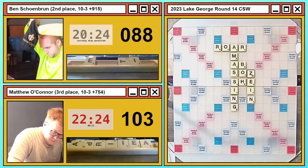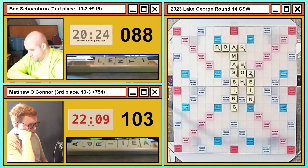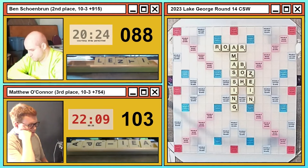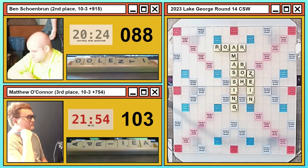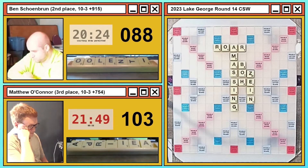Ben demonstrating exactly why — a frustrating start, expecting to bingo within the first four or five turns after exchanging down to INRT, but still hasn't done so. ZINE has to be a pretty good consolation prize, pulling him back close at 88 to 103. Matthew has not found good tiles after his missed bingo — the leave of AIPR met with AEI on the draw, not what he was looking for. AIA seems most sensible to play off. NWL viewers will probably be a little envious to find out about the existence of that word in Collins.